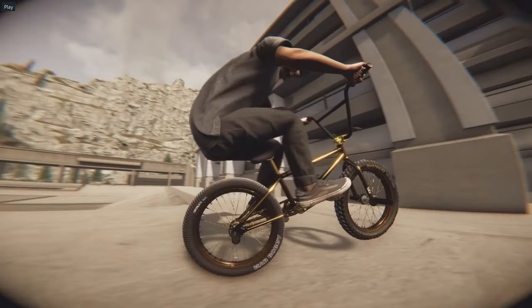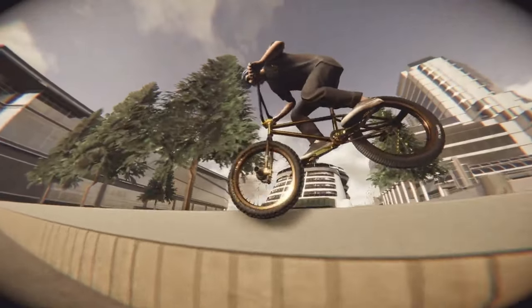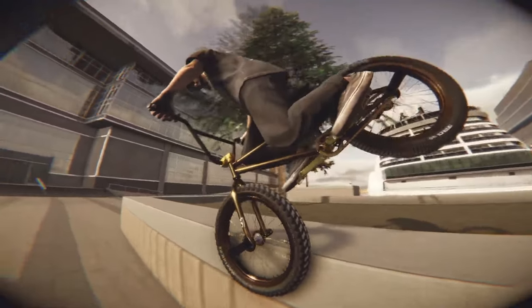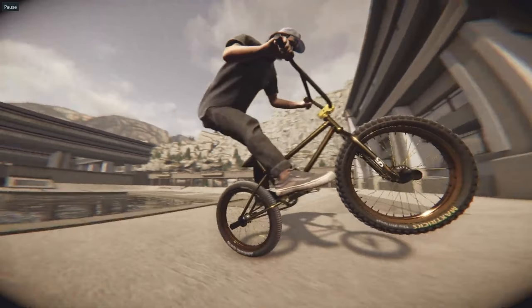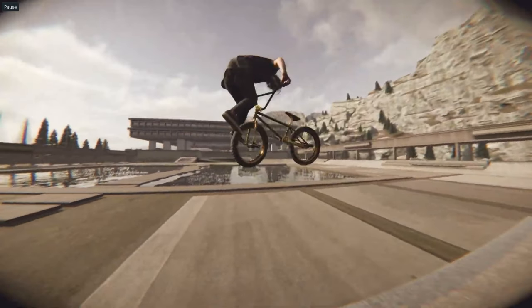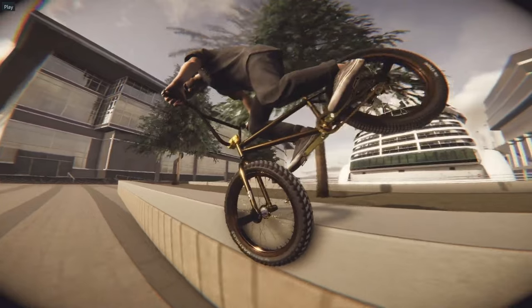We get to see that cool gold bike — or maybe copper-gold — and we get to see the balance on toothpick grinds, which looks really natural. We also see another large plaza; there are a lot of these in the game. There's something across the water that looks pretty interesting. Looking in the background you can see the boat, so I guess this is the darker area of the map.